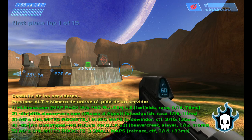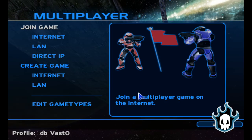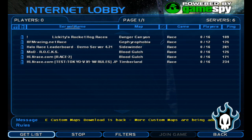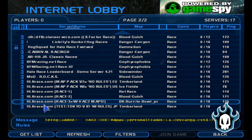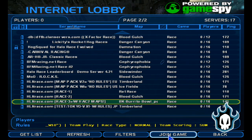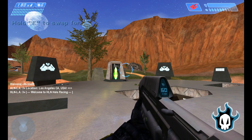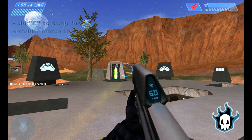But how do I save a server? It's really easy. Just go to multiplayer, internet, and choose the server that you like to play on. I'll choose this one. Here I am playing on the server. How do I save it? I just need to press F4 and the server has been saved.